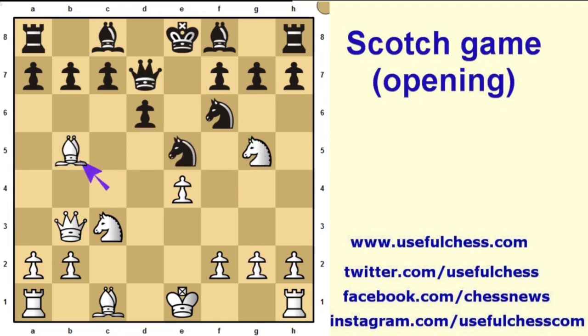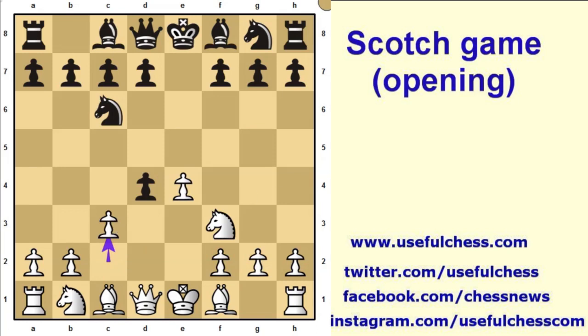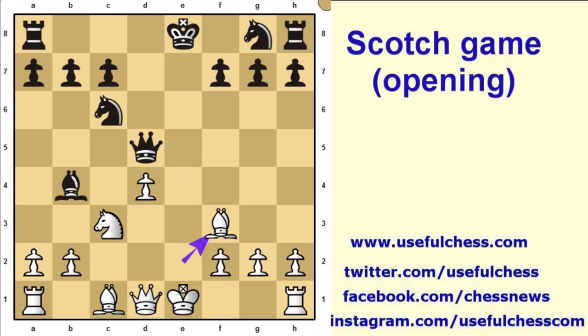Black plays a defensive move. It's a risky opening and grandmasters don't prefer to play the Goering Gambit. In the Goering Gambit, instead of capturing the c3 pawn, black can prefer to play d5. After the exchange of pawns the game continues and, as you can see, black's position is good — the pieces are well developed and black can castle. That's why grandmasters don't prefer the Goering Gambit, because of the d5 move on move four.